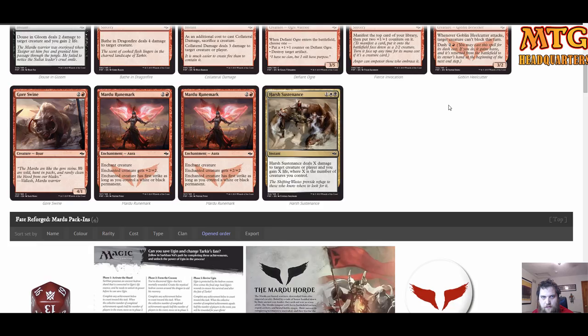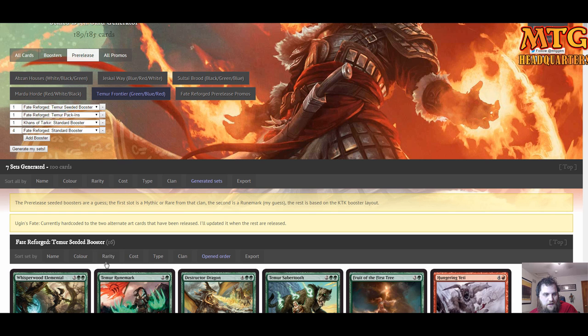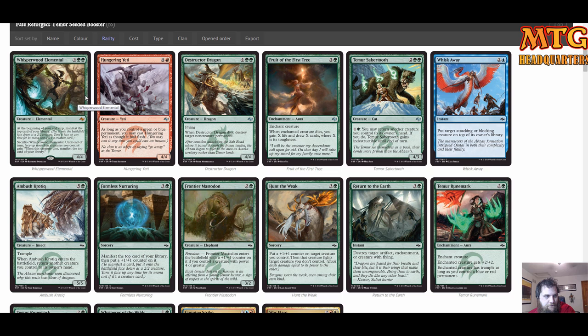The point of this is to get you used to building it up in your head. What I like to do is go through all my packs, figure out what I'm going to pick, build half the deck, then build the rest. Now for Temur — wow, our rare is Whisperwood Elemental, absolutely awesome. Destructor Dragon. Fruit of the First Tree might be playable. Temur Sabertooth is very good — lots of good Temur cards in this sealed pack.